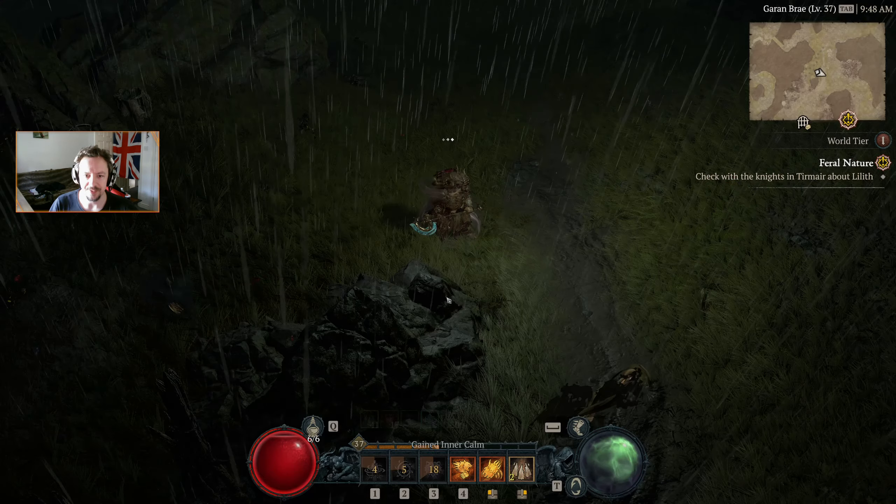Hey, more Fallen — haven't seen Fallen in a while. Which way are we going to go? We're going to head round to the right along this little watery path. It can't go any further that way. This area is quite large. Cliff Lurker — I suppose it does count as a cliff, doesn't it? Just about. Poor guy, just got absolutely trounced by an angry bear.